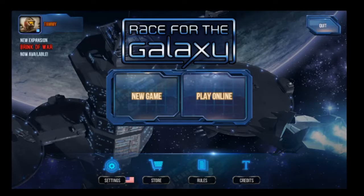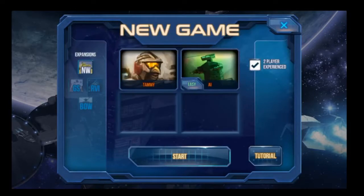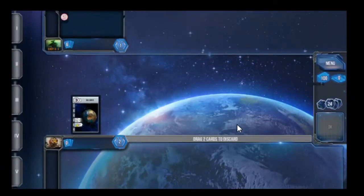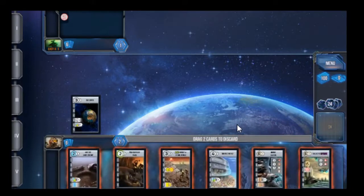Hello, welcome to part two of our Race for the Galaxy playthrough. This time we're still going to be playing as a Tammy Bird person against the Easy AI. Two-player experienced again, and no expansion, just so that we can focus on military. I'm not going to explain all the rules up front — I did that in the previous video. I will narrate as we go through, but I won't be explaining each part beforehand.